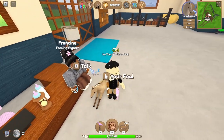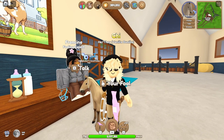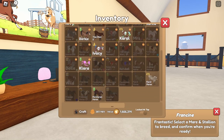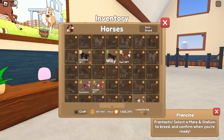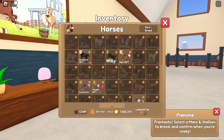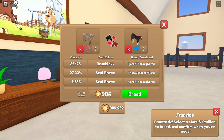I will wait to pick our next pair until the time is up — I'll see you guys in around five minutes. All right, our next pair: I think I'm gonna go for Sword, and this TB has the seal brown clydesdale coat. Let's try these two; not too expensive.